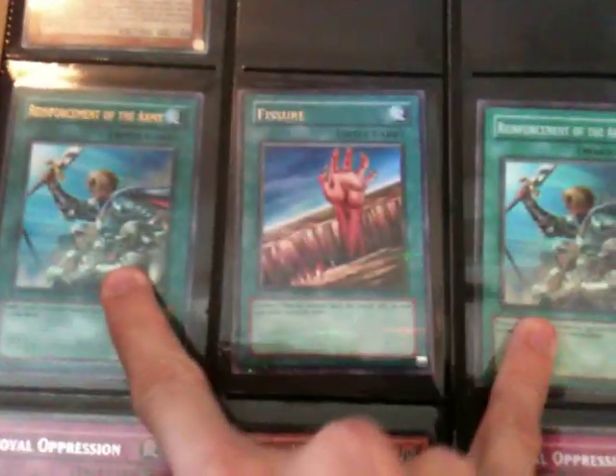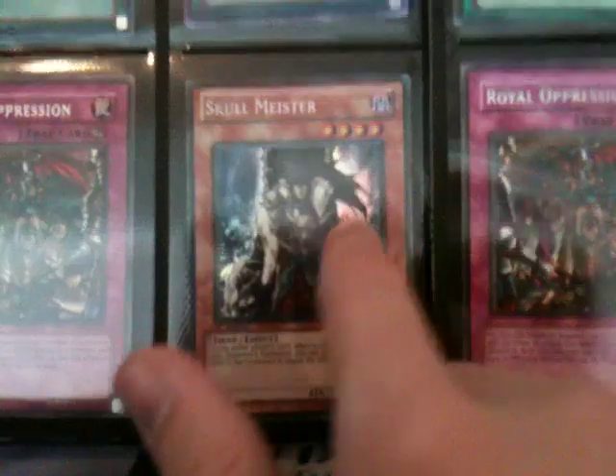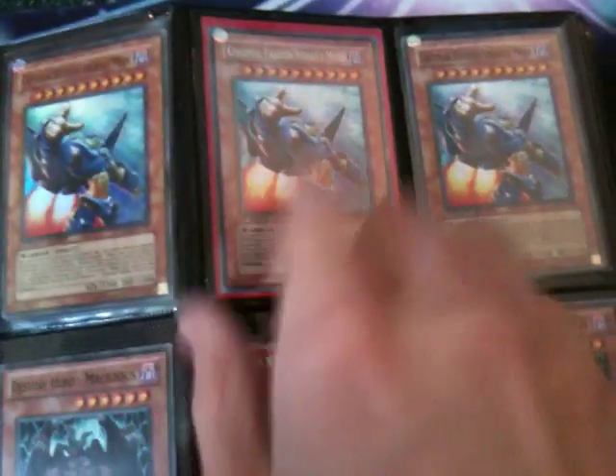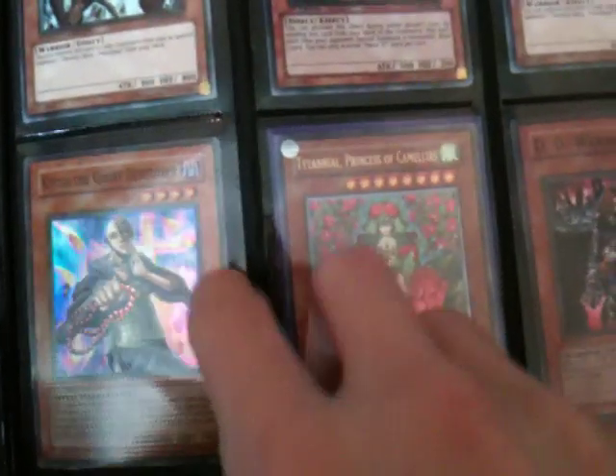That's soon-to-be Xanjis — I'm trying to get a playset of the Hobby League ones. Two Rotors, Hobby League Super, Hobby League Fissure, two Royal Oppression, Secret Skullmeister, two Super Colossal Fire Assault Modes, one Secret. Two common Destiny Hero Malicious, one Secret Maxx C, Kaiku the Ghost Destroyer Super, Titanial Ultimate, DD Warrior Lady Super, and a First Edition DD Warrior Lady as well.